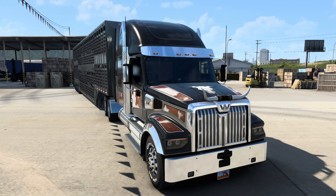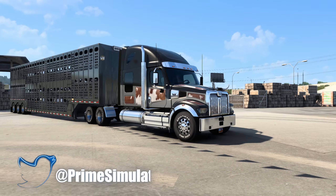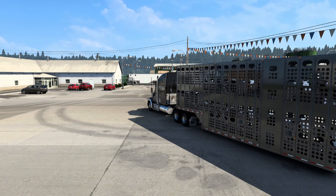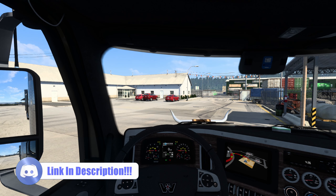I also have the Rawhide skin on the truck, and I have to say it matches quite nicely. I do love the Merit trailer — it looks really nice for hauling livestock. If you spin around, you can actually faintly see cattle in the trailer, which I think is pretty cool. So let's go ahead and get going — hopefully everyone is doing well.